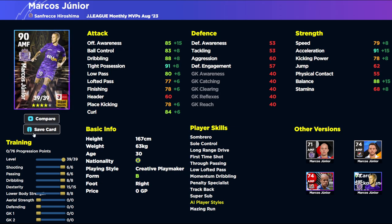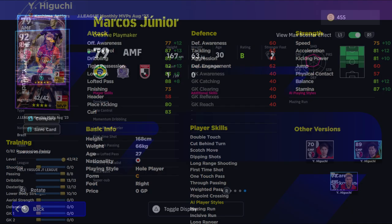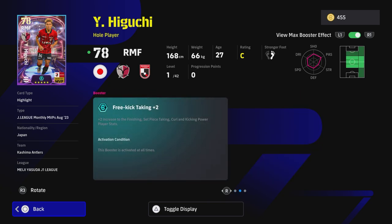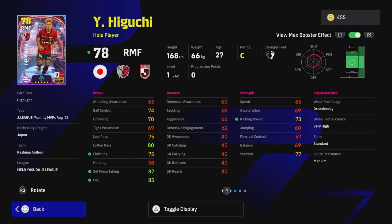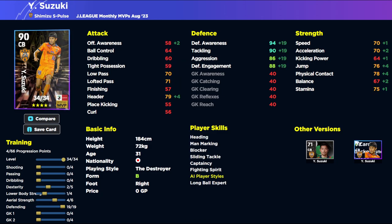We also have Higuchi from Kashima Antlers. He goes 42 levels, he's down as a right midfielder but can play attacking midfielder - a 91 attacking midfielder. He's got One Touch Pass, Double Touch, Scotch Move, Dipping Shots, Long Range, First Time Shot, True Pass, and Way to Pass, plus Double Touch and Cut Behind Turn. He gets a boost for finishing, set piece taking, curl, and kicking power for free kicks. He's more of a shooter - rather than forcing a different role, you could top him up to be a beastly free kick taker and finisher from attacking midfield.